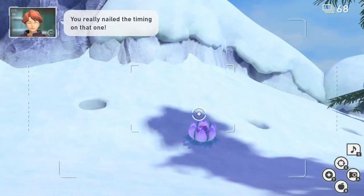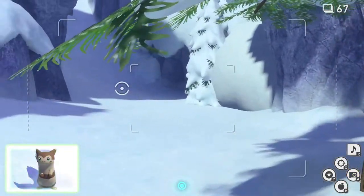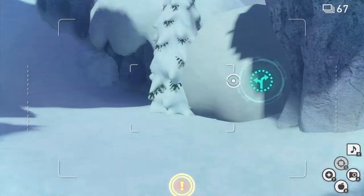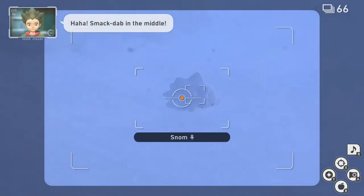Look to your right and wait to start moving. Once you start moving, throw an Illumina Orb at the Crystal Bloom and take a picture of Furret. Now go forward and take the alternate route. Once you're through, take a picture of Abomasnow, then look on the ground to your left and take a picture of Snorunt.